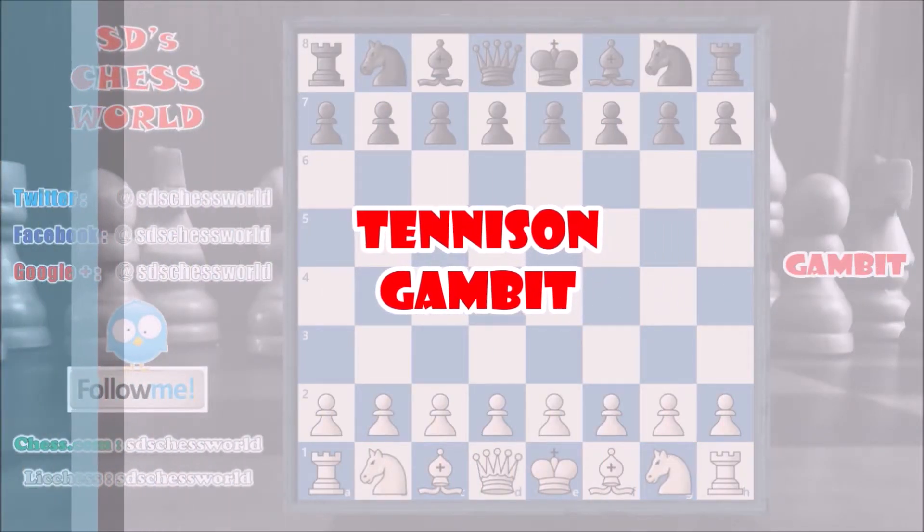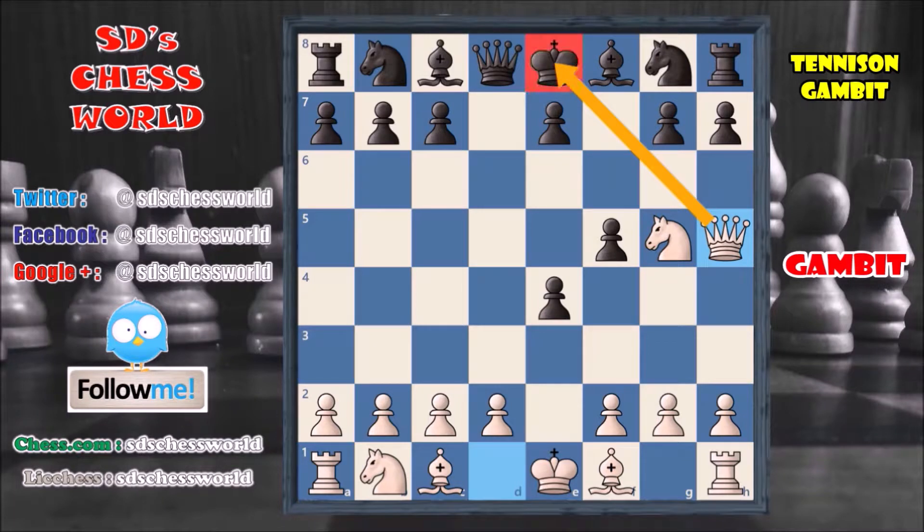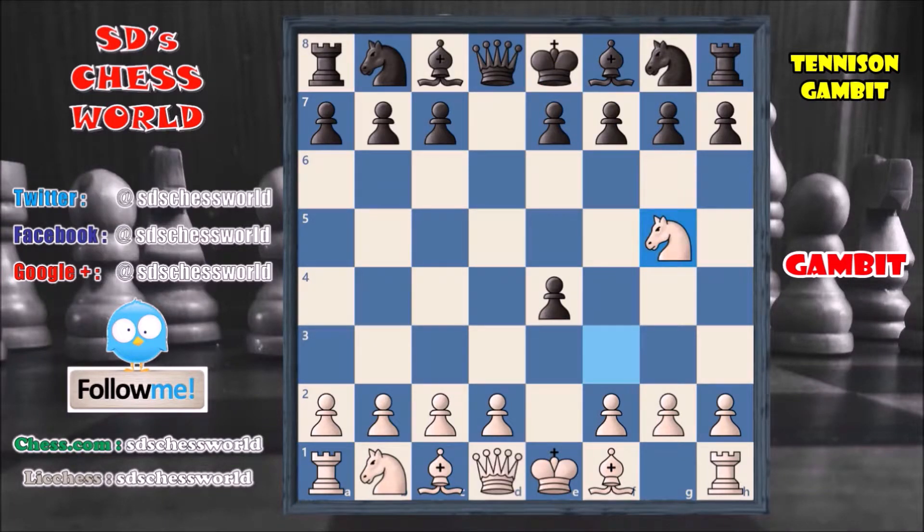Tenison Gambit is played by white. White goes for e4 and it is only possible if black plays d5. Here, instead of capturing the pawn, white plays a really tricky move — knight to f3. Of course black is going to capture the pawn. Black gets the pawn and is now also attacking the knight. So white goes to knight to g5, attacking that pawn again. Black would like to defend that pawn. He can defend with the pawn on f5, but the problem is the queen is attacking on the king, so of course this is a bad move.